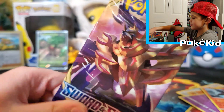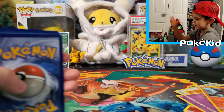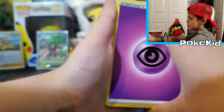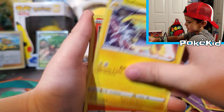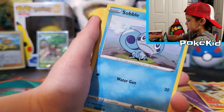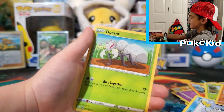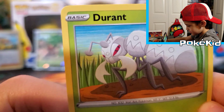And now we're going to do a Sword and Shield pack. And here's a code for you guys. It's all green. Sidekick Energy, Corvisquire, Galvantula, Scizor, Wooloo, Grookey, Sobble — wait, Grookey and Sobble! I just need a Scorbunny. Reverse Holo Power Pad, and a regular rare Durant. Look at his face!